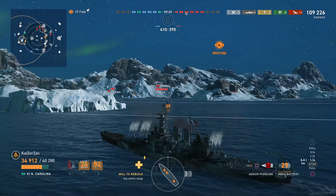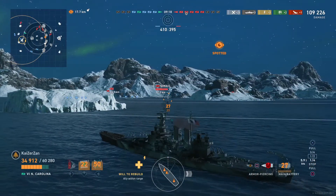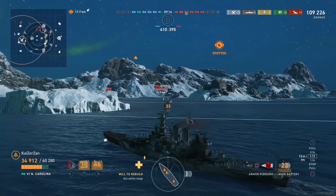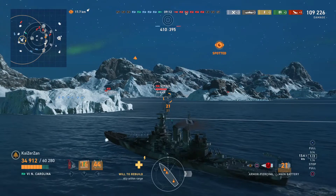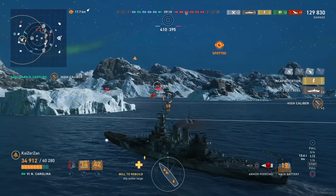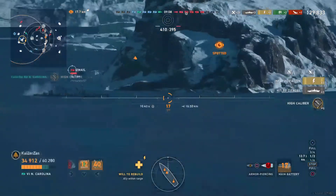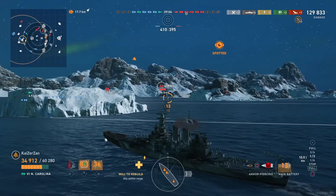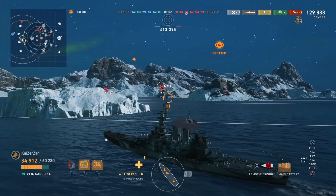We see a beautiful broadside Ismail that we can shoot at - shells out in the air, long travel time. Hopefully we can get some nice results. Another citadel! Taking our damage total all the way up to 130,000 so far for this match - very nice.